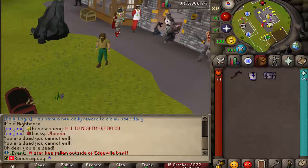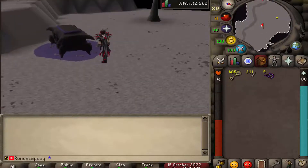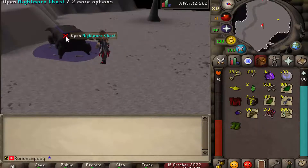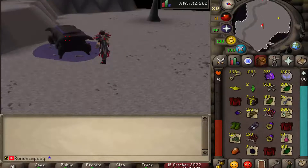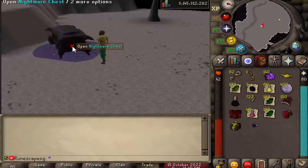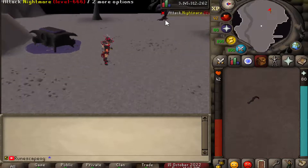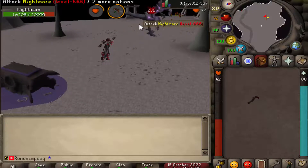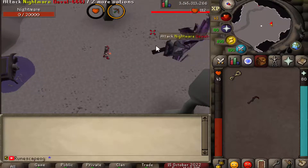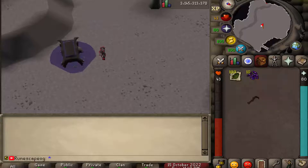I actually ended up dying to the Nightmare boss, which is very sad. I went to my bank and grabbed a bunch of nightmare keys to open the chest and see what we get. Spam clicking the chest we got some supplies, a donator token, some mystery boxes, a dragon platebody, and lots of resources. We also got a larranks key. Clicking some more, we got more mystery boxes and supplies. We also got some death touch darts, which means I can now do a lot of damage to the boss - and there you go, Nightmare is dead. Opening that one key we got 100 noted rune bars and 10 purple sweets.